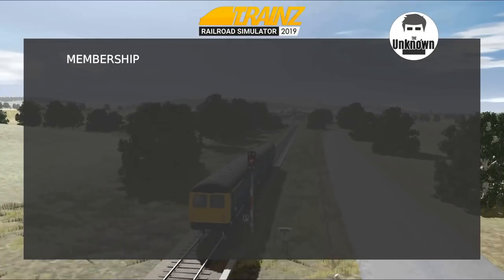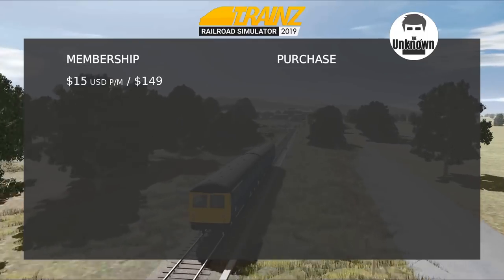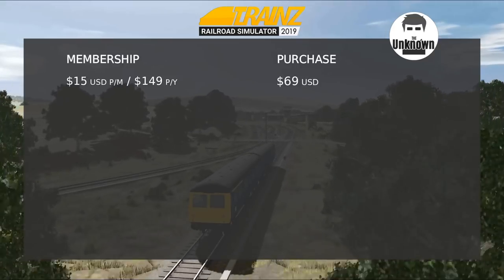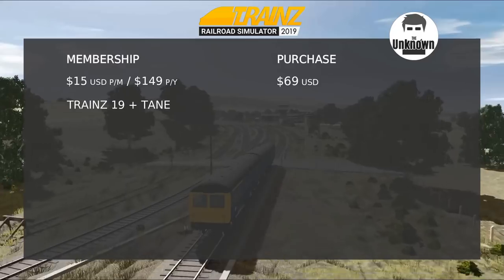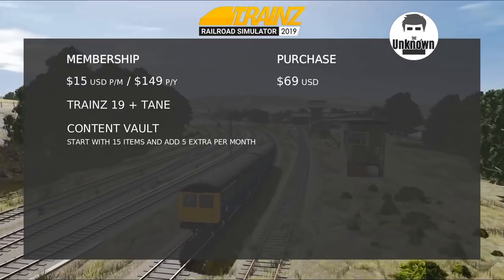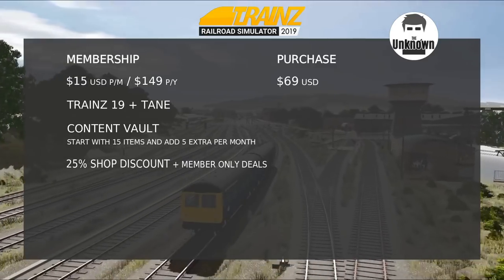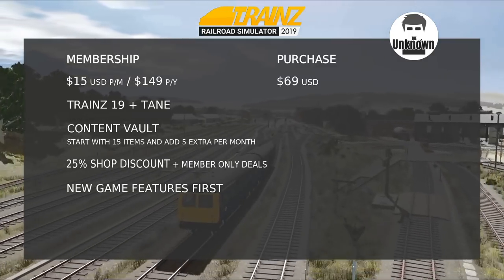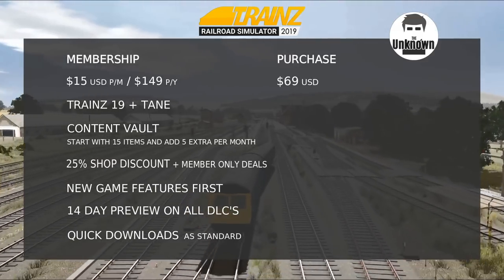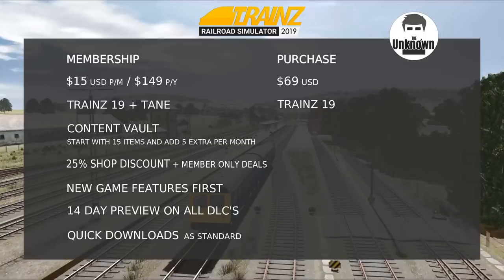So how can you get Trains 19? You can either take a membership or purchase outright. Membership costs are either $15 US per month or $149 per year; the purchase cost is $69 US. The membership gives you Trains 19 plus future updates, a content vault starting with 15 items at five per month, 25% shop discount plus member-only deals, early access to new game features, a 14-day preview on all DLCs, and quick downloads. The purchase gives you Trains 19 plus its updates, however you have to wait for updates and pay for quick downloads separately.